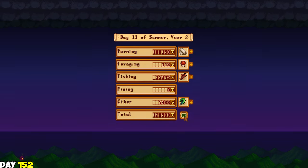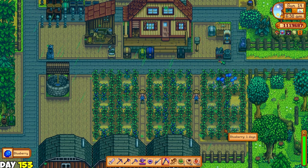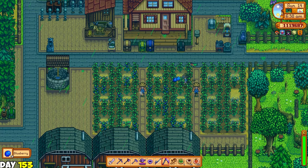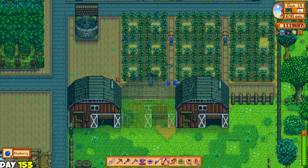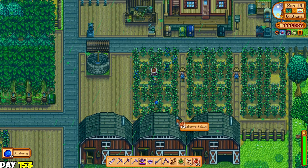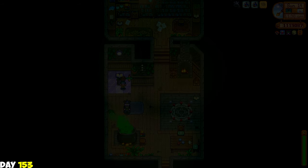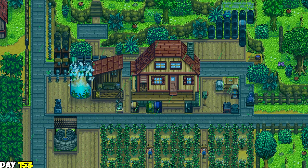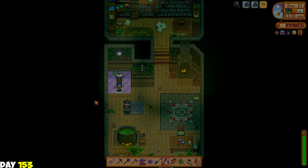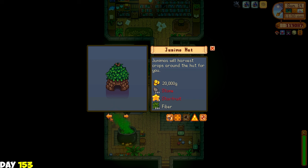After getting enough dragon horns I decided to spend my day fishing some catfish for money. By selling my artisan goods and some catfish I got enough for a million. Some of the blueberries were already ready for harvest. I then went to the wizard's tower to craft the island obelisk. Finally! I'm so happy with this - now I have a way to just go to Ginger Island and come back to the farm in one click. And now my next goal would be the desert obelisk so I can go to the desert anytime as well.